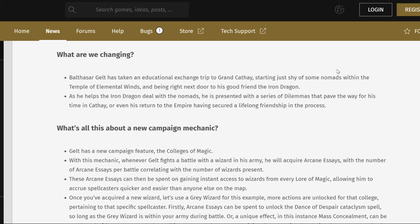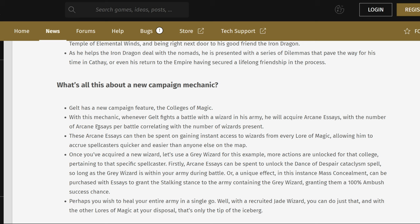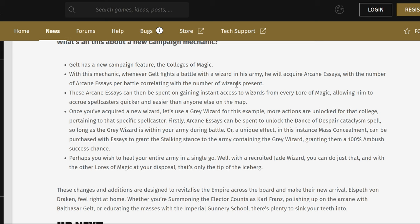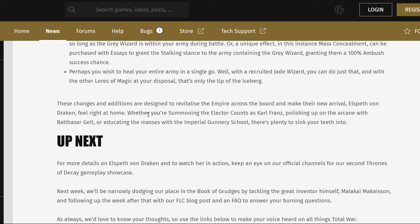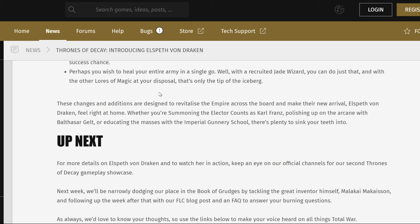Having secured a lifelong friendship in the process — so read that as: you can stay in Cathay or you can go back to the Empire. Gelt has a new campaign feature, the Colleges of Magic. Whenever Gelt fights in battle with a wizard in his army, he will acquire Arcane Essays, with the number per battle correlating with the number of wizards present. You can gain instant access to wizards from every lore of magic, allowing him to accrue spellcasters quicker and easier than anyone else on the map. For example, the Grey Wizard gives the Stalk stance to him, granting 100% ambush success chance — some people are going to have a really bad day. And you can heal your entire army in a single go by recruiting a Jade Wizard.